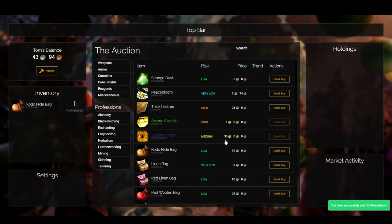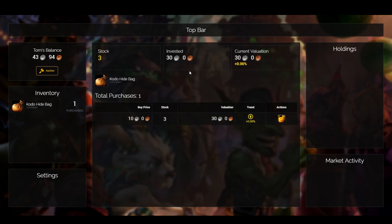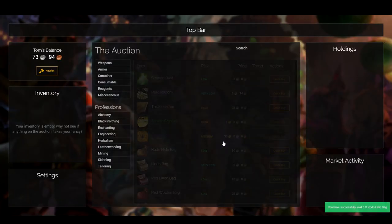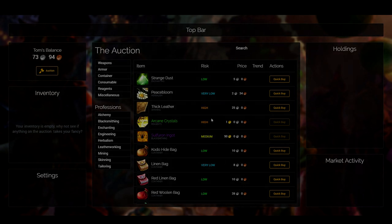If you sell all of your orders it will take you straight back to the auction so you can buy more. That's about where we're at — pretty exciting stuff. We still have the price change functionality to go in, which is quite complicated and proving a little difficult, but our next thing will be working on getting price changes in every five minutes.